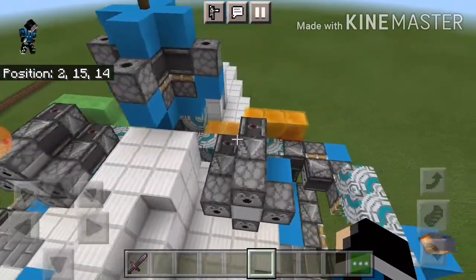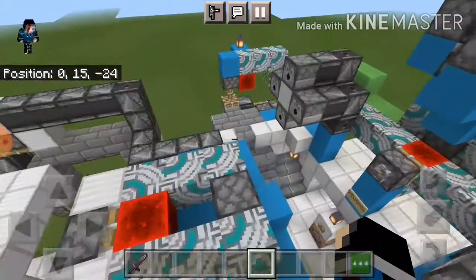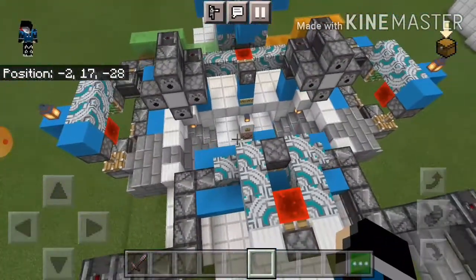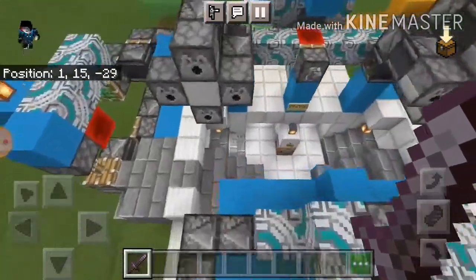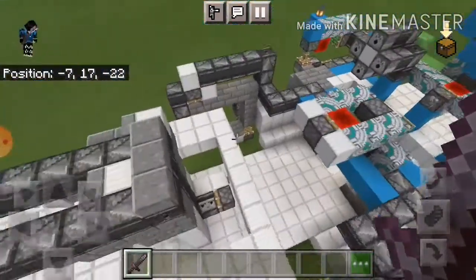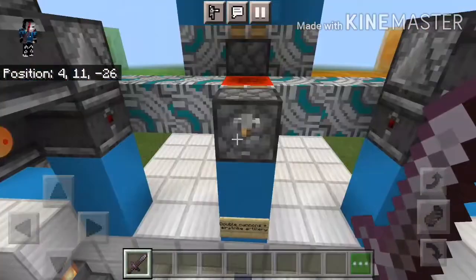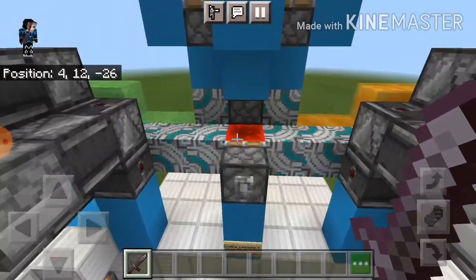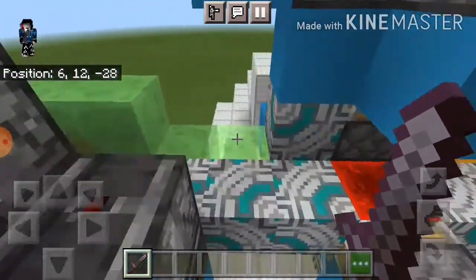Now this will be shown in fast pace, but I will go over to the schematic version. This is the schematic version — I have torn up the shell. Basically, this is how it works. There's a lever, as you can see, it basically makes this redstone block push over to this piston here.